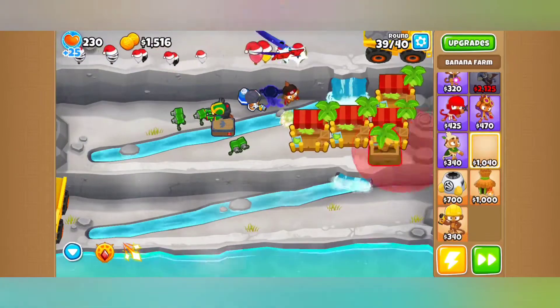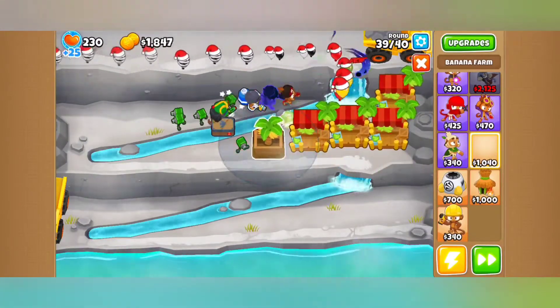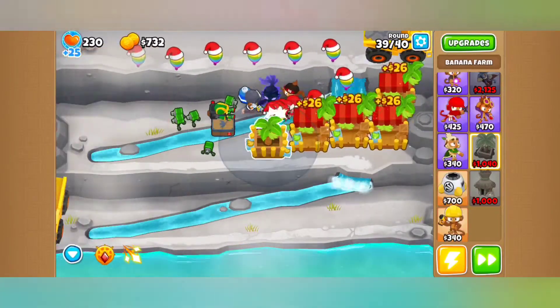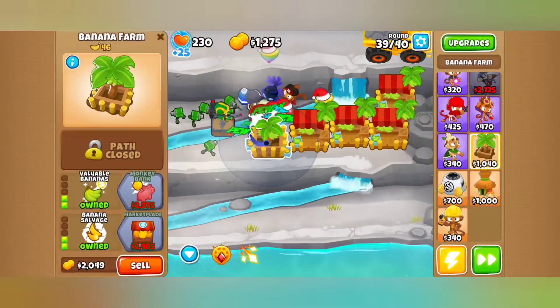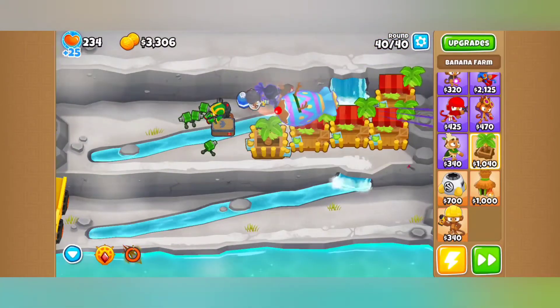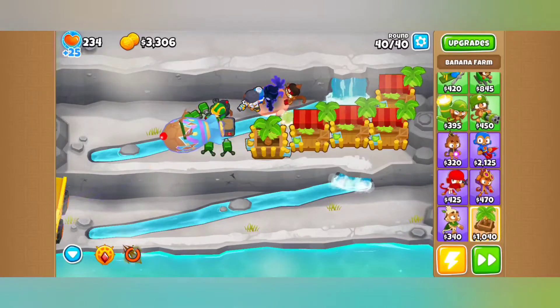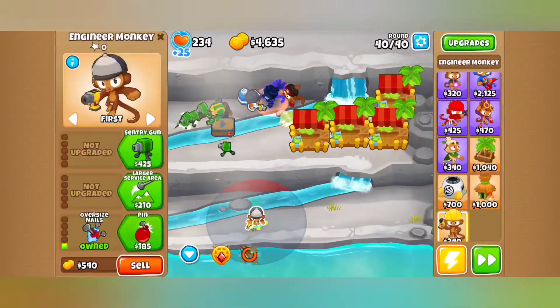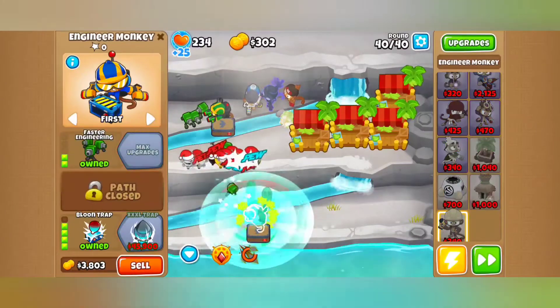That is the stun and debuff duration for both of them, so no one's going to buy 5-0-2 Snipers. Unless they are exclusively fighting BAD balloons, no one is going to buy 5-0-2. Why would they when they can hit multiple balloons instead? I could be wrong — probably am — but more than likely, never going to need anything outside of 5-0-2.